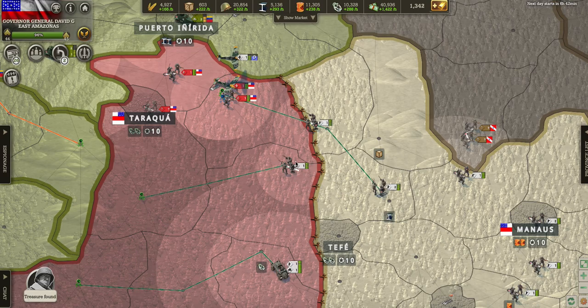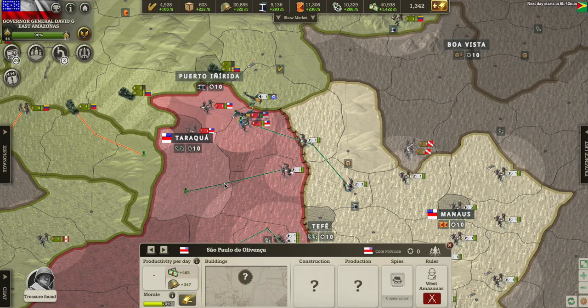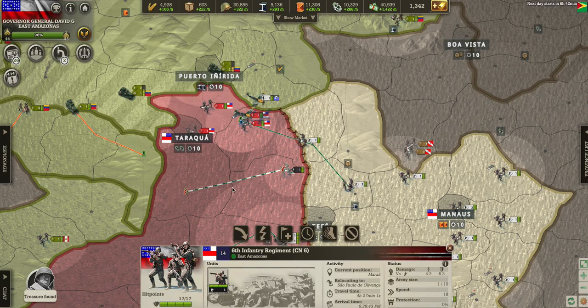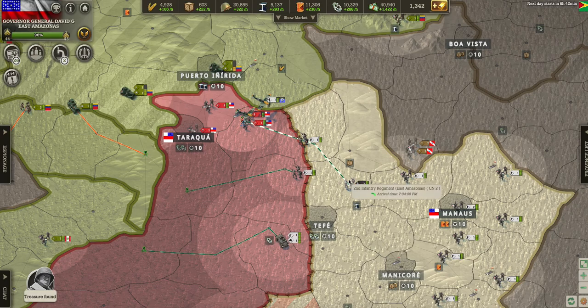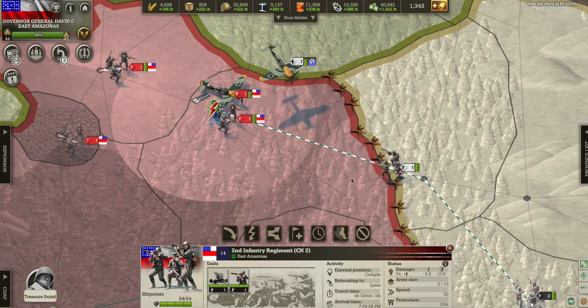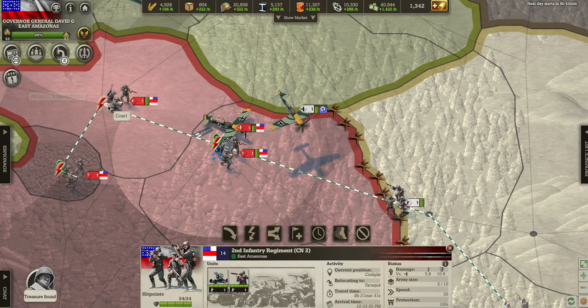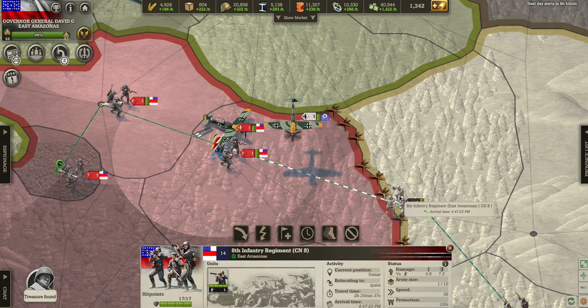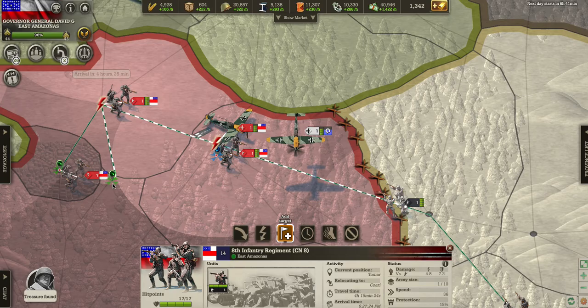But if your army is weaker than the army stationed in one of these provinces, they're gonna lose and won't be able to keep going. I'll do the same here — just add the target over there — so it's gonna capture this, capture this, and keep going.